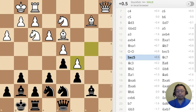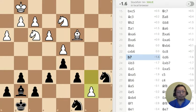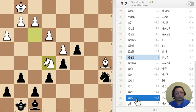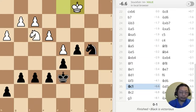First puzzle: a pawn has just moved to c5 — that's a capture by the way — what should I do next? Second: a piece has just moved to b7, what should I do? Third: a piece has just moved to e5, what should I do? Fourth: the king has just moved to c1, what should I do?